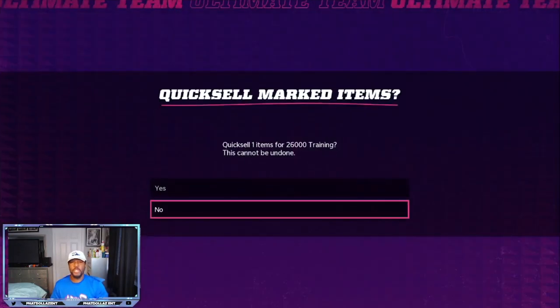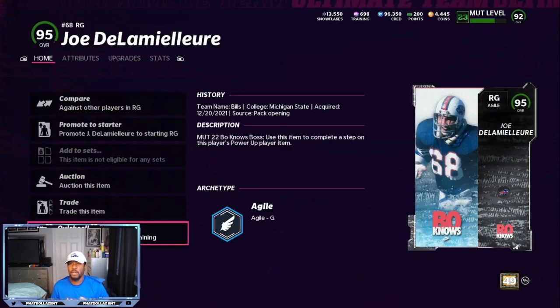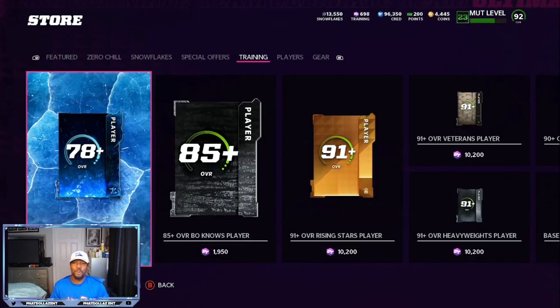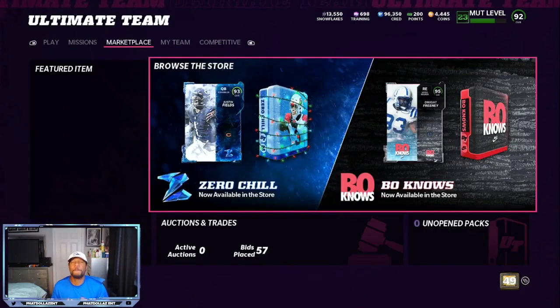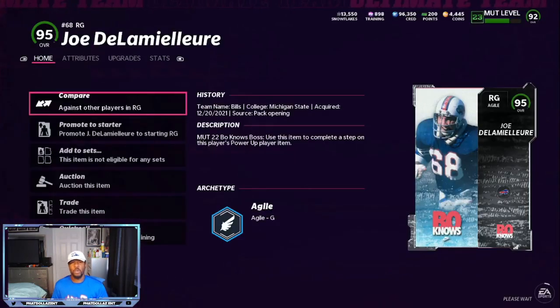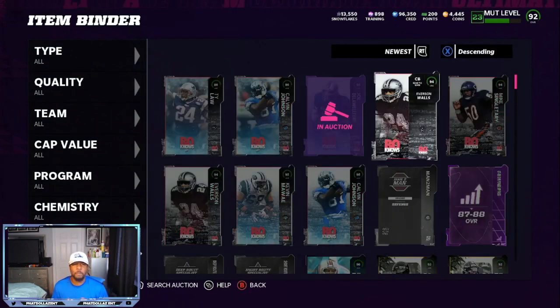You can quick sell him for 26,000 training or you can put him up on the auction block. He's going for 292,000 coins. I'm taking a long time to sell mine so I'm losing value as I make this video, but in about three to four rolls these packs are popping. He just went at 293, so I'm gonna be greedy and try to do the same — 293. We're gonna get him out of the way and go down all the rest of these.